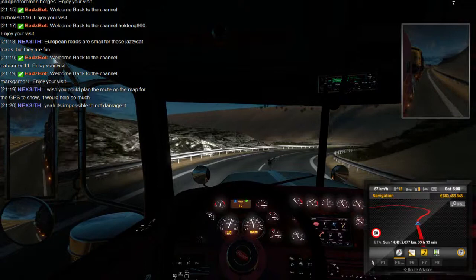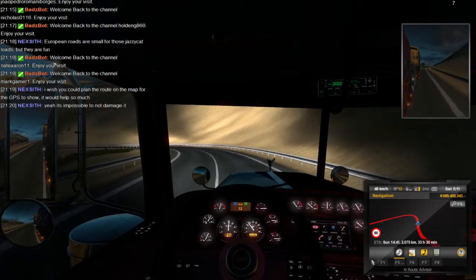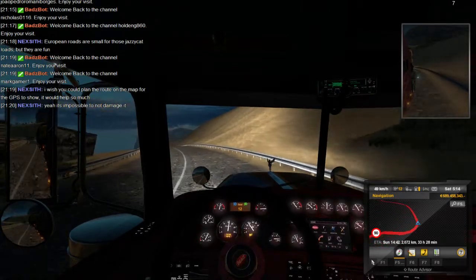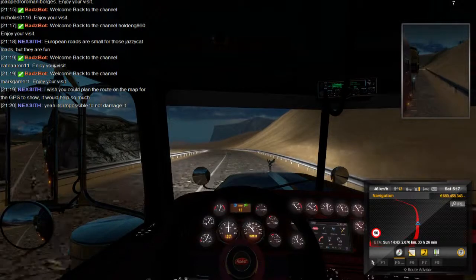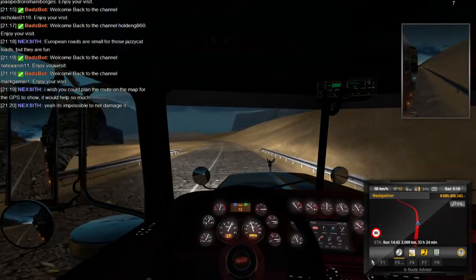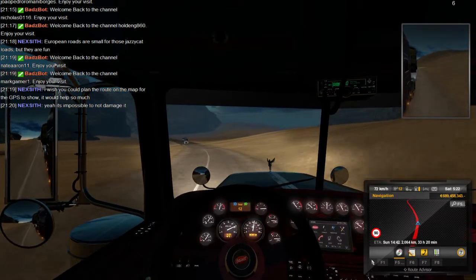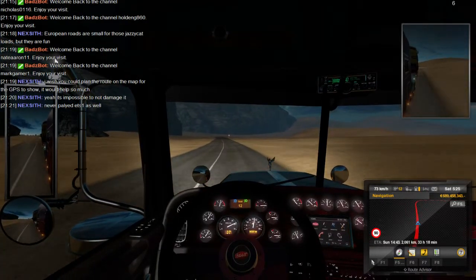Someone told me that in ETS1 you could set waypoint coordinates in the GPS. I've never played it, but if it's true that it was in ETS1, then why didn't they put it in ETS2? I'd like to be able to grab a load — maybe it's 1000 kilometers away — but meanwhile there are two cities I haven't discovered or don't have the garage for. I want to set waypoints for those cities without having to keep stopping and looking at the map.